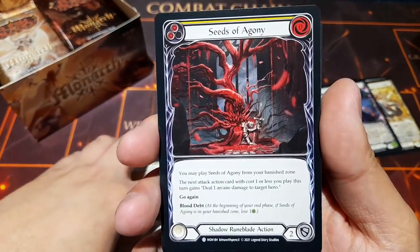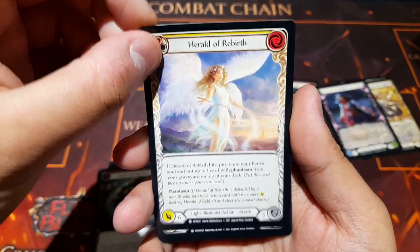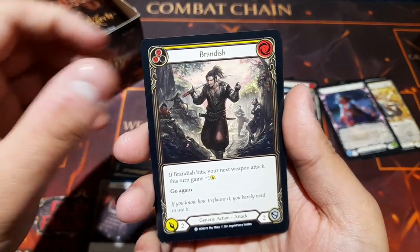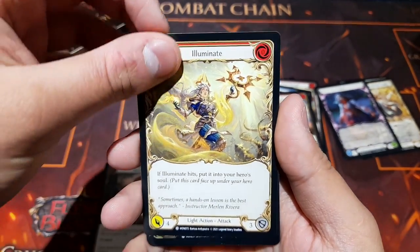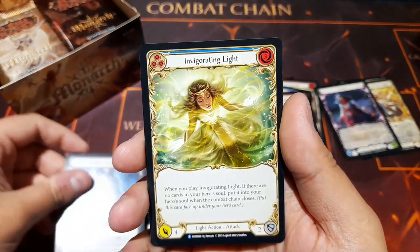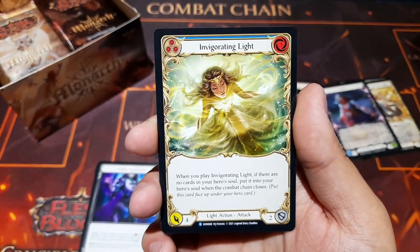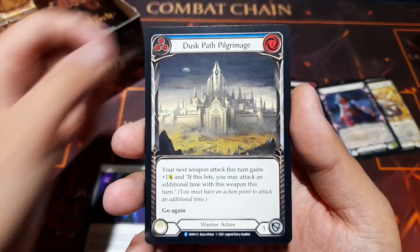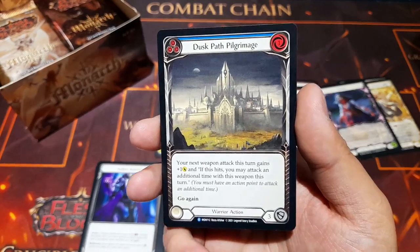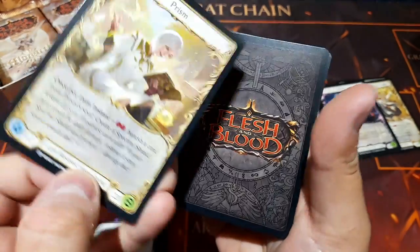We have Hungering Slaughter Beast again, Seeds of Agony — incredible artwork — Smash With Big Tree, Herald of Rebirth, War Tune Herald, Cross the Line, Rally the Rearguard, Warmonger's Recital, Brandish and Illuminate, Zealous Belting, and a foil Boneyard Marauder. Then Aether Iron Weave again. Invigorating Lights as a rare: when you play it, if there are no cards in your hero's soul, put it into your hero's soul when the combat chain closes. And Dusk Path Pilgrimage: your next weapon attack gains plus one, and if it hits, you may attack an additional time with that weapon — but you must have an action point.